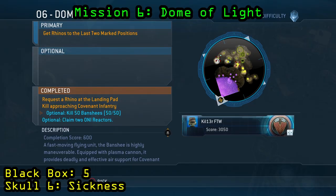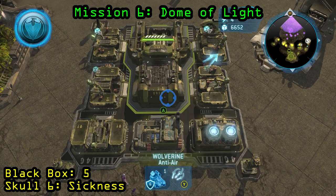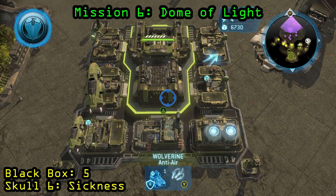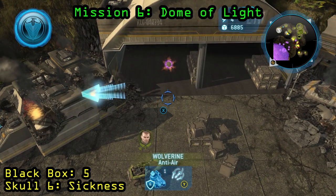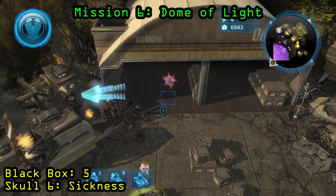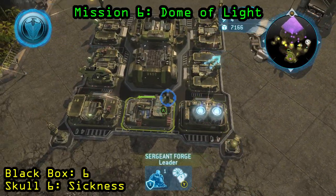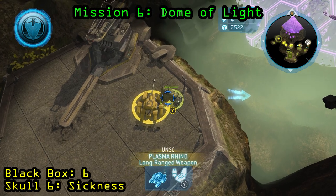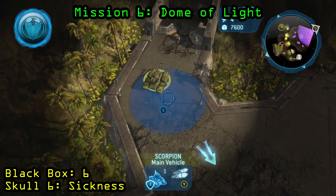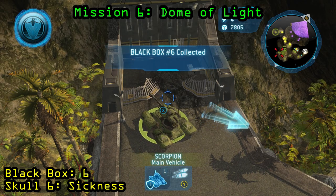Now we are on Mission 6, Dome of Light. The requirement to get the skull to unlock is to kill 50 banshees, and you want to make sure that you do not plant all of the rhinos before you kill the 50 banshees and collect the skull — otherwise the mission will end. Once you've killed the banshees, which will intermittently spawn, just keep some wolverines near your rhinos. The skull will spawn just behind your base in this open hangar — that is going to be the Sickness Skull. For the black box, it is located where the farthest rhino is, the one you need to airdrop over. Make sure when you airdrop the rhino that you also give yourself a unit or two to defend it, and to collect the black box because it is just around the corner where the sealed off tunnel is.